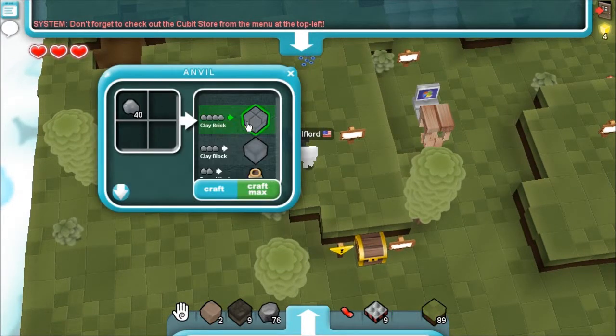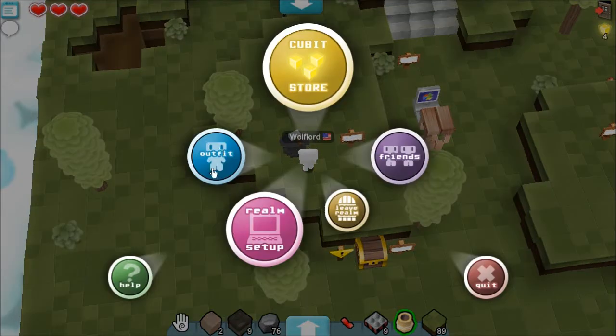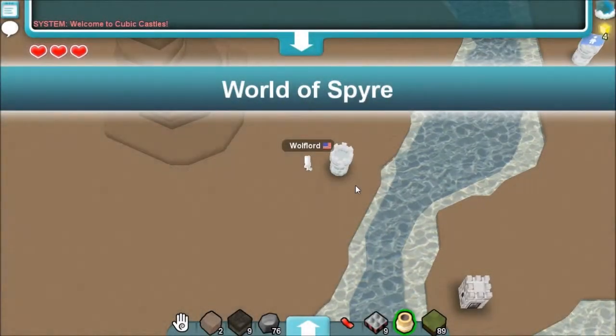Draw materials here — clay brick, clay block, round neck pot, and round pot. Let's craft one of those. Outfit — I don't have anything. Friends, leave realm, realm setup, cubic store. Let's leave the realm and then go back to the overworld because there's mining and all of that.